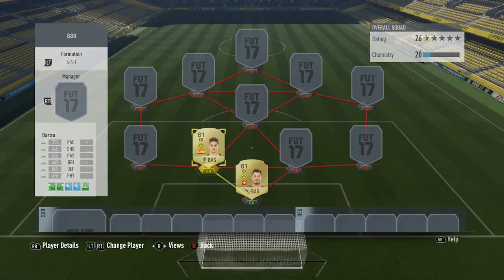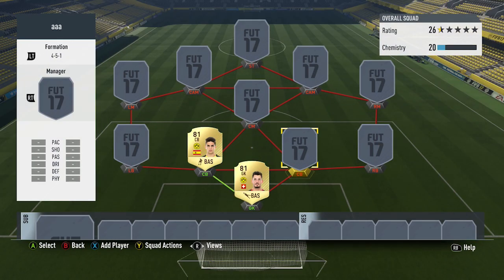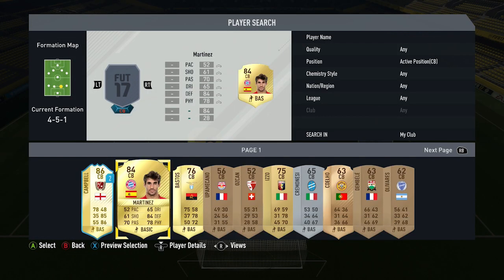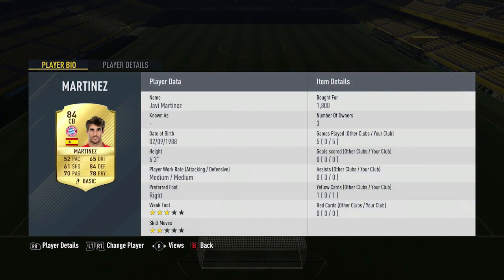Ahead of him we have got the ex-Barcelona player, it's Marc Bartra. He's got a solid 73 pace, 84 defending and he was also an awesome player to use. He cost me 2,000 coins and was definitely worth it. He reminded me of previous players I've used in this game — a solid player like Muneza, who I used in my first squad builder.